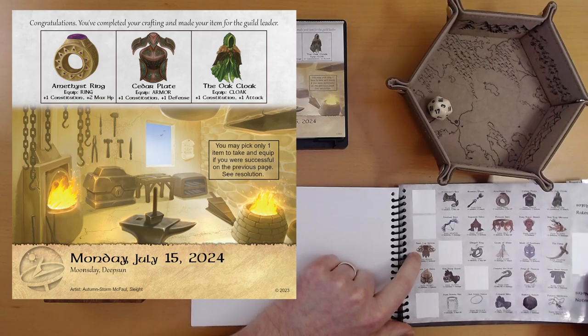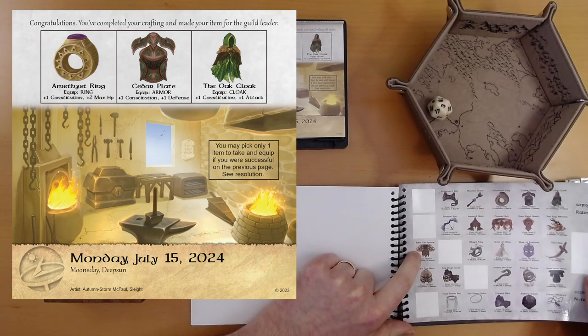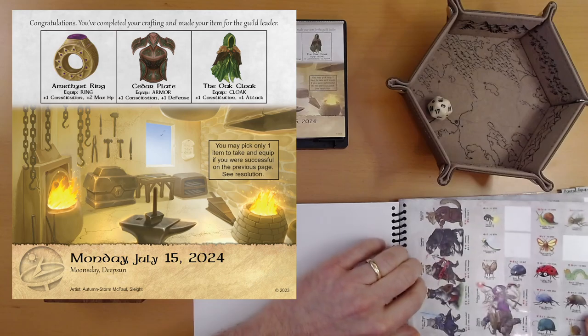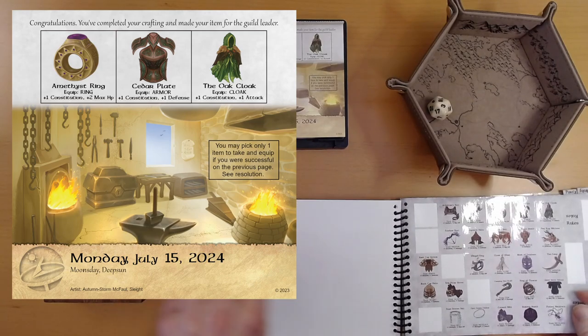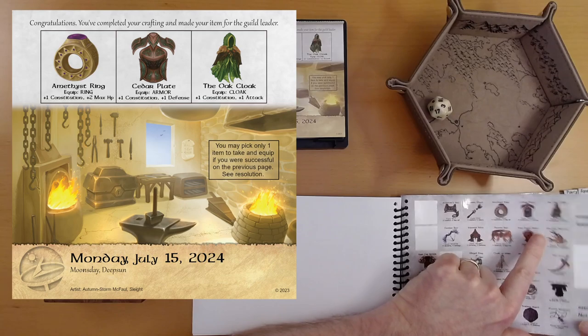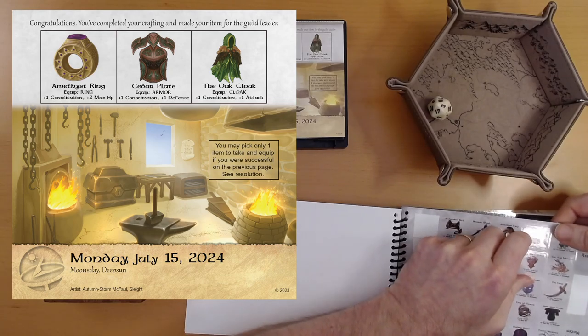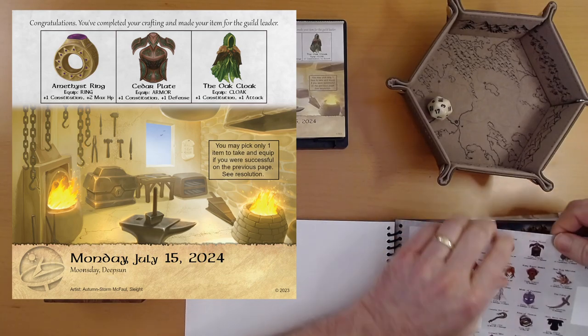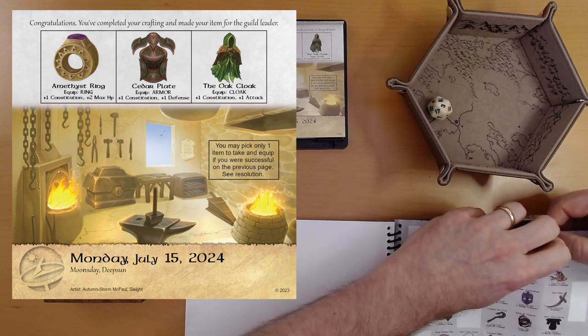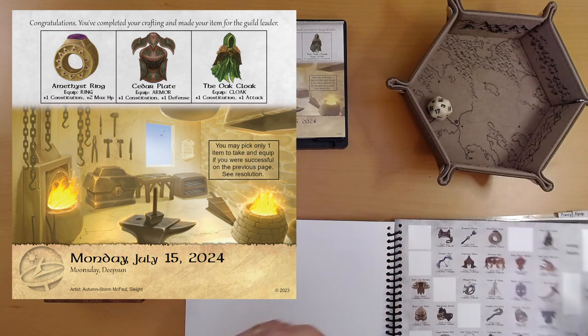Cedar plate armor - that's not the right one. Cedar plate armor, it's on this page. That's pets. Cedar plate armor, here it is. Yeah, here it's defense. That makes more sense. Our defense is pretty good, but I think this is still the best choice. Cedar plate armor.